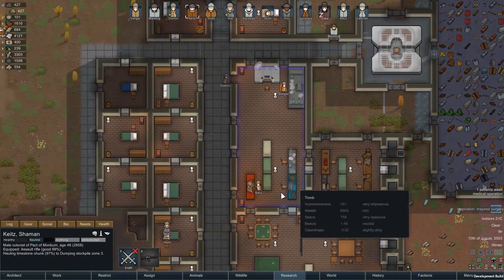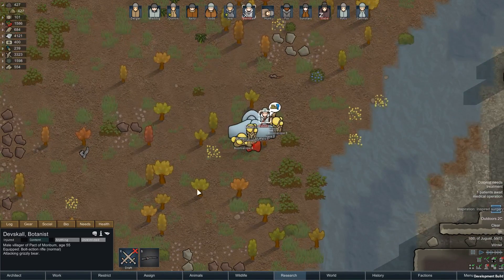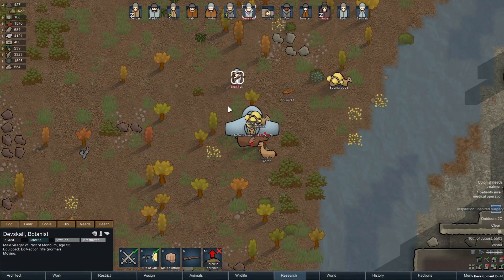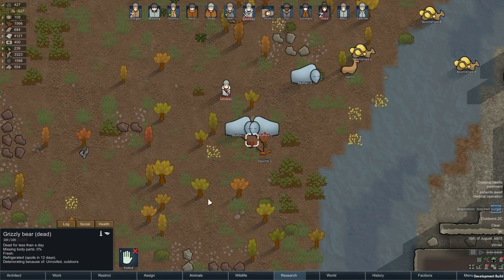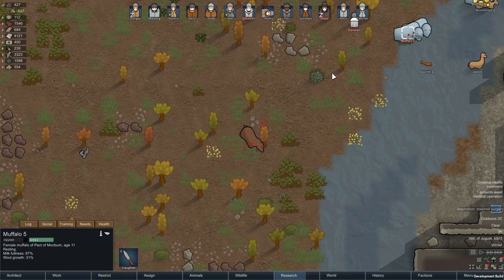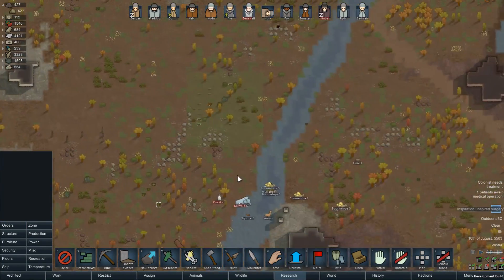And we're starting to smelt up some of this metal here, so that's good too. Oh, that's interesting - that's not going to go well for the bear. Yeah, that didn't go well for the bear. Hey, Muffalo! How you doing? Oh, poor guy - oh, you can't haul. That's terrible. Terrible, terrible.